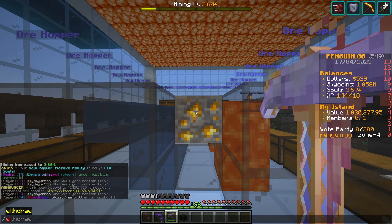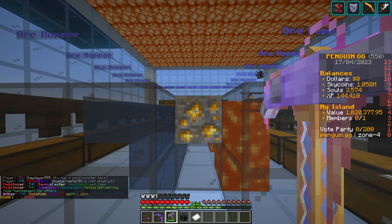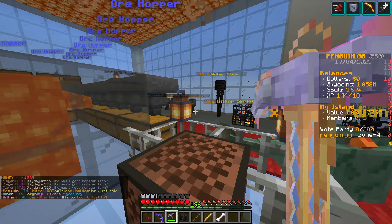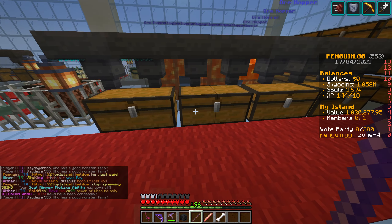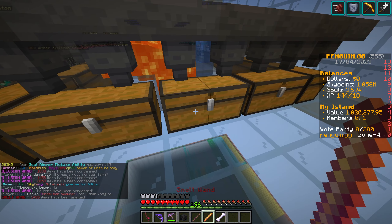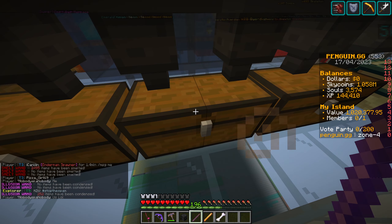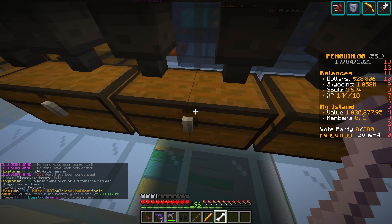Now we'll withdraw our 529, then we're going to get our smelt wand. We'll use the illusion wand on all of this stuff, smelt anything that needs it, and illusion wand everything else. We'll sell up — we're on zero, so let's see what we get from 10 minutes of mining.